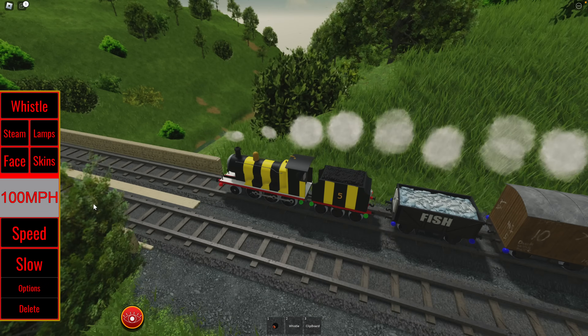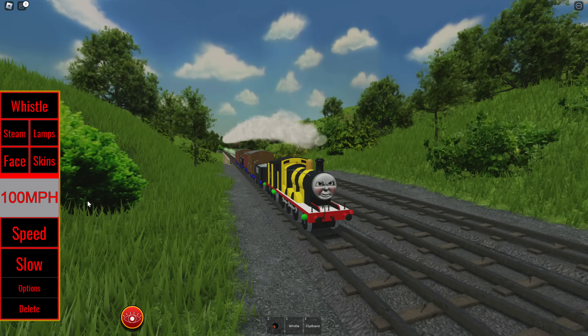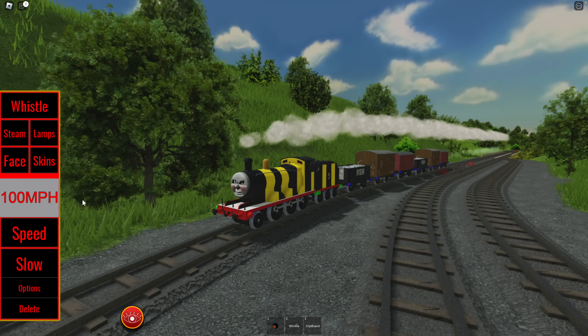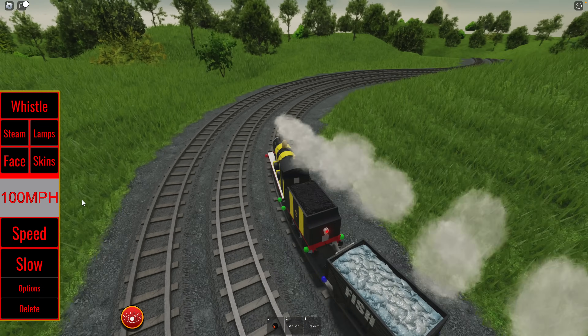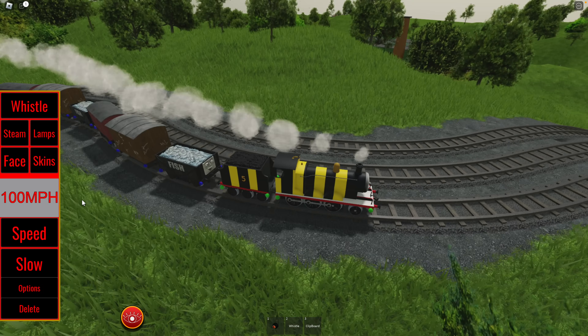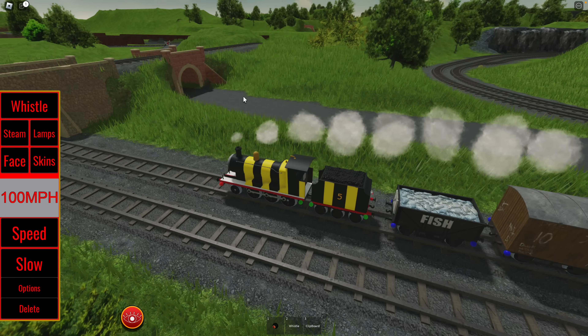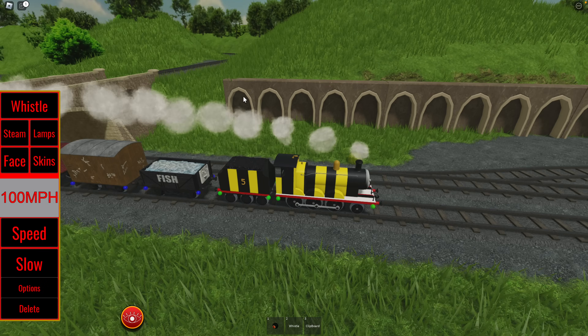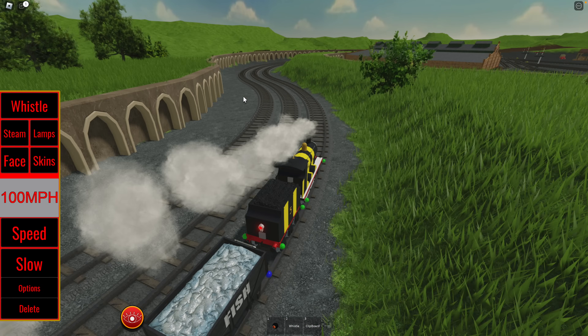Here's another bridge into the ravine — beautiful. The developer of this game, Speedy Skip, really knows what he's doing; this is not his first game we've played. Here's another little hill — not Gordon's Hill. I believe that's the way to Rolf's Castle, but I'm not sure. I haven't been down that line — I'm just going off my knowledge of Thomas and Friends and the Island of Sodor.